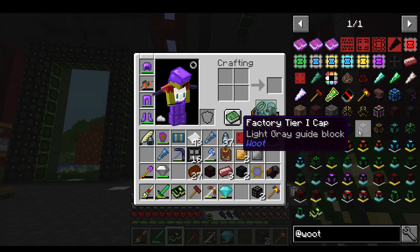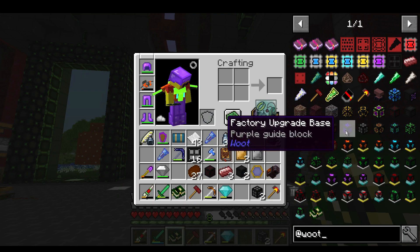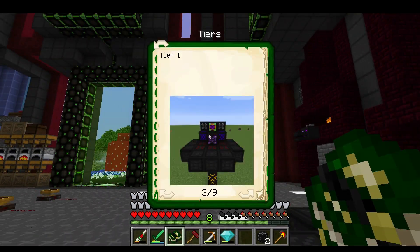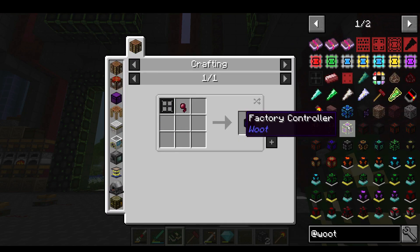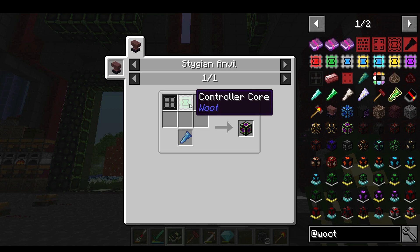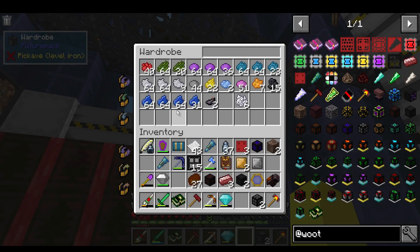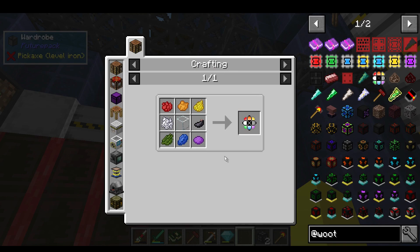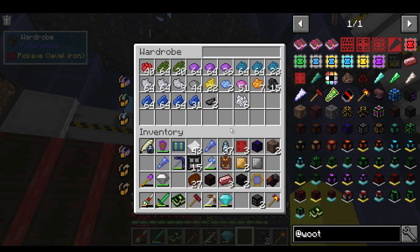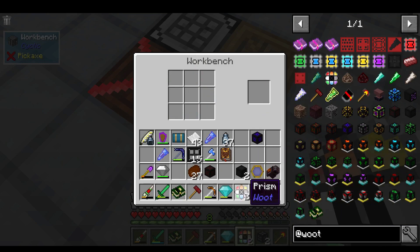So we need the shard and a controller core, which is going to be that and that - it's all vanilla dyes, not dictionaried. Fortunately I have a dye chest so we might be close. I reckon we might just make it - yes, we had just enough. I'll make two for the next factory as well. Here is where we actually use the shard - we might do the shadow creatures, the Abyssal Craft ones, to start with.